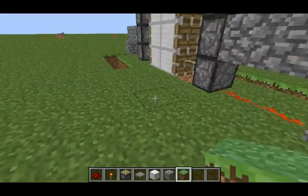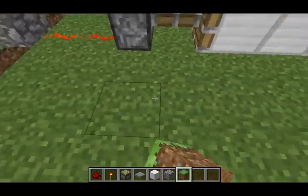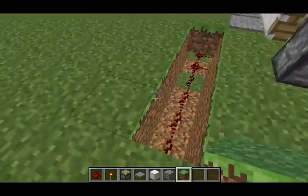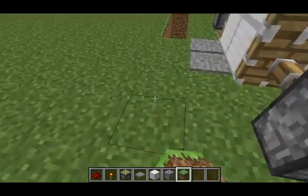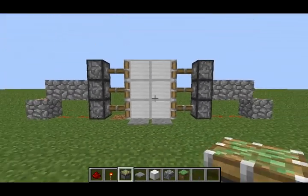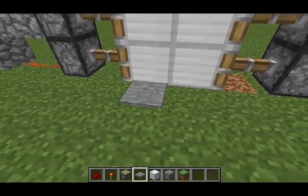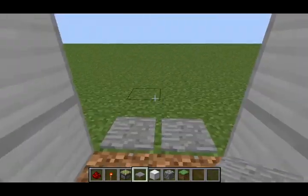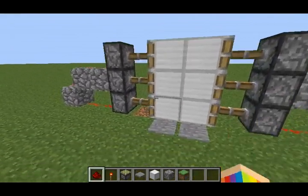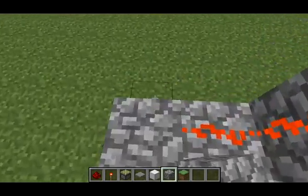Put your grass all around so you can't see the redstone in there. Put it on both sides so it looks a little bit more clean. There you go — now you have your redstone door, so you can open from this side and also from this side. It's a really nice looking door.